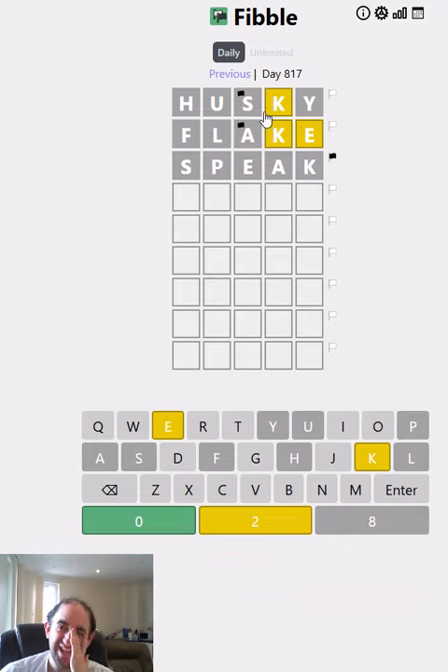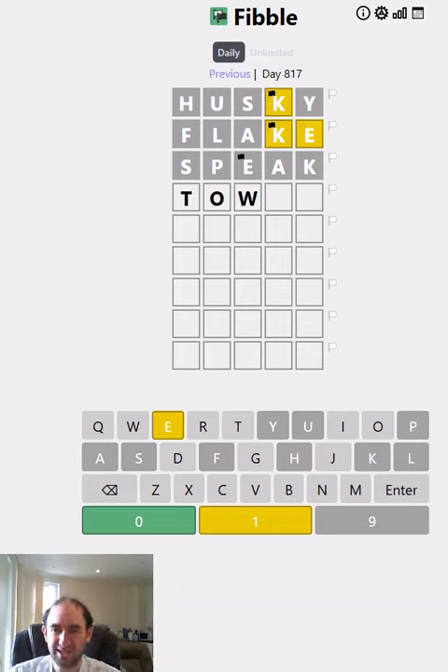Everything is hopelessly wrong. So clearly, the K and the E — one guess says they're both in the word, this one says neither of them is in the word. So that means one of them is lying in each row, which means we have specifically a K or an E. I still think it's much more likely that we've got an E than a K. So that means the K's yellow is lying, and all of the other letters apart from the E have been ruled out.